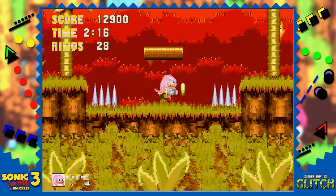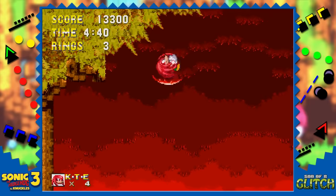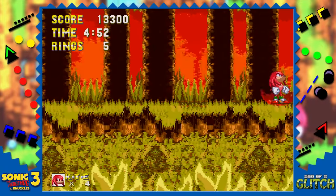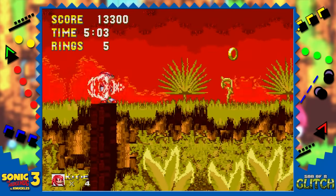Once Knuckles is in Sonic's Act 2, the water present in Sonic's version will be gone. Besides that, the stage is the same until you reach the part of the act with the airship. No airship will load as that's not part of Knuckles' stage. You can run through to the other side, but there's a screen lock preventing you from going on to fight Sonic's Act 2 boss.